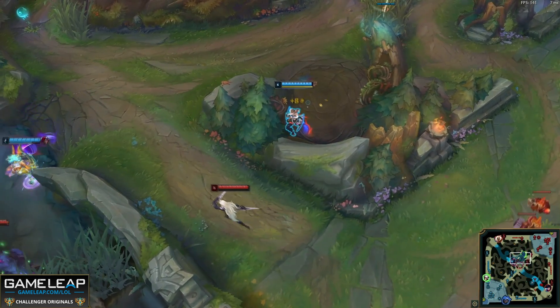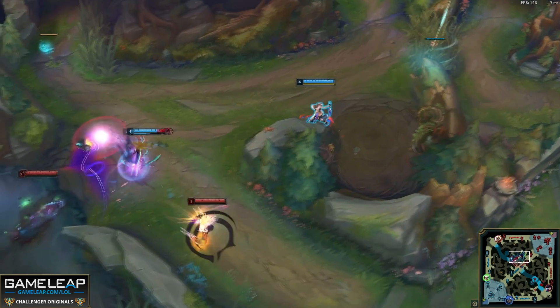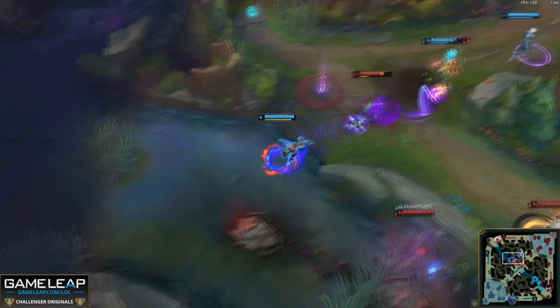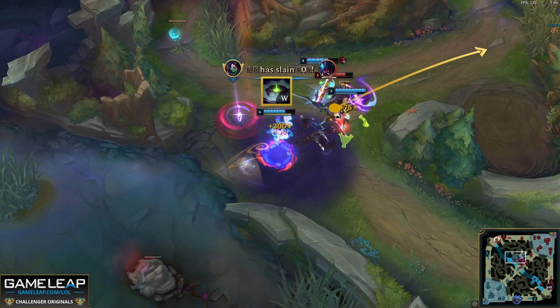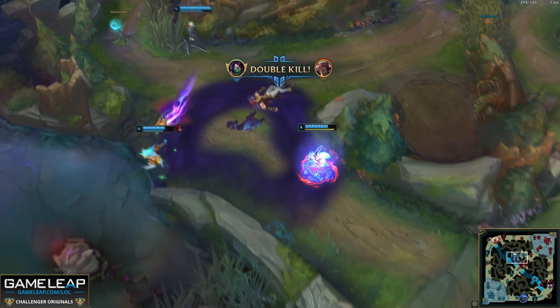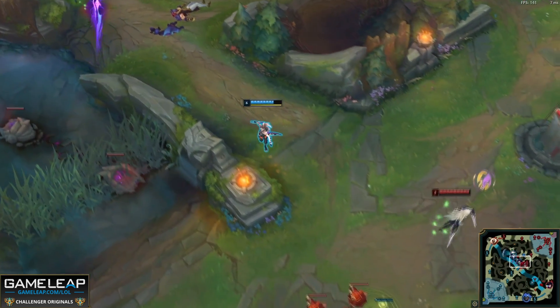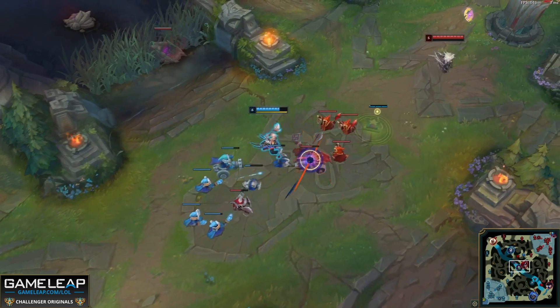Let's break down the micro here. The most common ultimate combos with Akali start with the first use of her R, which guarantees E to hit. You then E back onto the enemy, Q, auto-attack, second use of ultimate. Against Rek'Sai, she R's and E's instantly, E's again to return to Rek'Sai, and simply auto-attacks and Q's. Knowing he might run away, she Ws for movement speed and to replenish energy, auto-attacks, Q's, second use of ult. He's dead regardless, but if we were to nitpick, she should have Q'd before auto-attacking to utilize her passive.